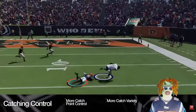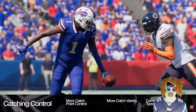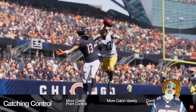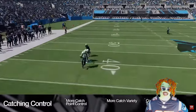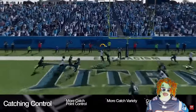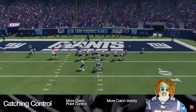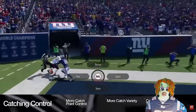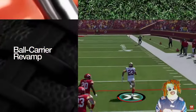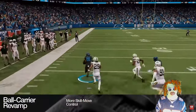Madden 25 introduces brand new catching mechanics and animations that deliver more control at the catch point, more catching variety, and the ability to combine catch types together. Pull off amazing one-hand grabs with the all-new spectacular catch button, which provides a larger catch radius but also increases the chance of a drop or pass breakup. With this mechanic, players can now modify aggressive run-after-catch and secure catch inputs, providing the ability to change the catch type mid-animation, which wasn't possible before.